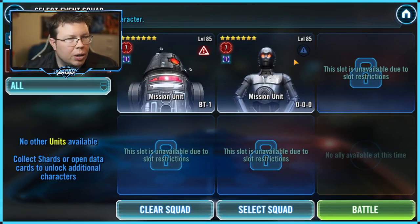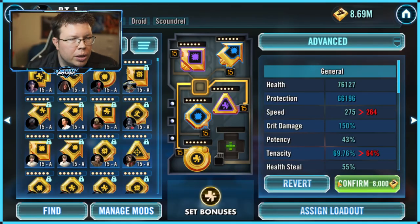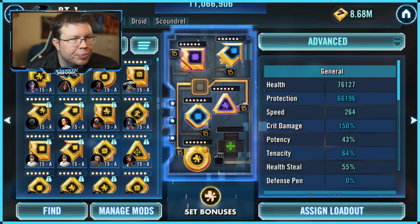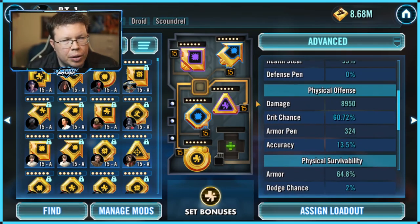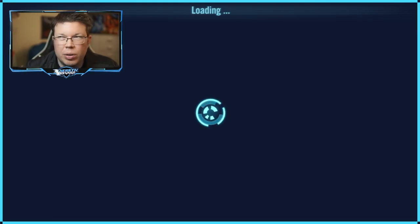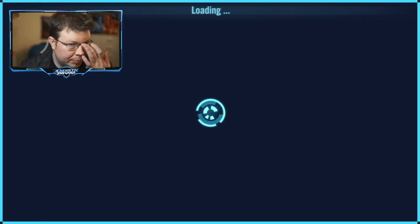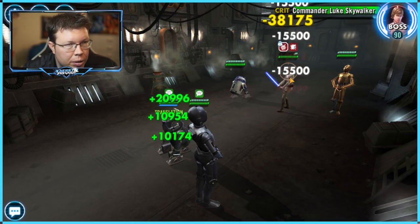I have Relic 7 on these two, and I'm assuming you guys are going to only have Relic 5. I'm going to do the same thing I did with Hondo — I'll just remove this cross here. BT1 doesn't need a lot of speed — some health and whatever you want, just focus on a lot of damage for him. Triple-0 is a little over 300 speed, like 311 — he's not particularly well modded.